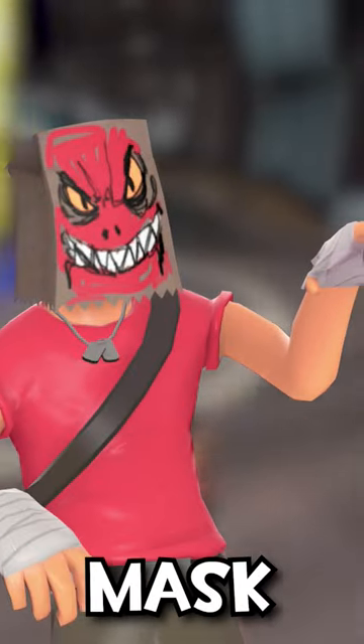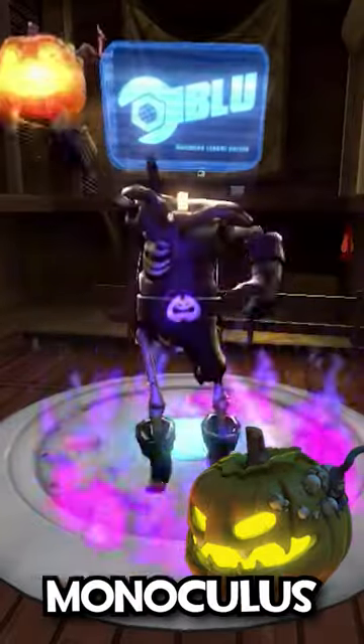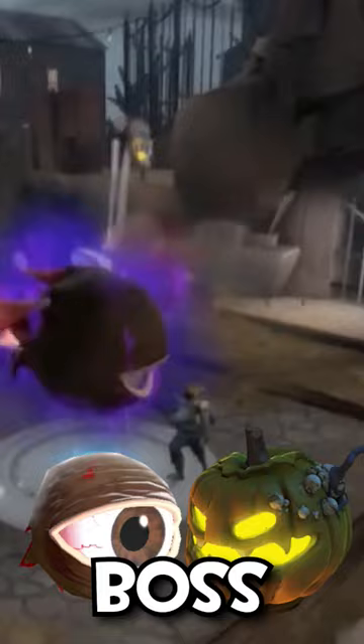The Mildly Disturbing Halloween Mask, obtained by collecting 20 Halloween pumpkins. The HHH Head and Monoculus, obtained by defeating the respective Halloween boss.